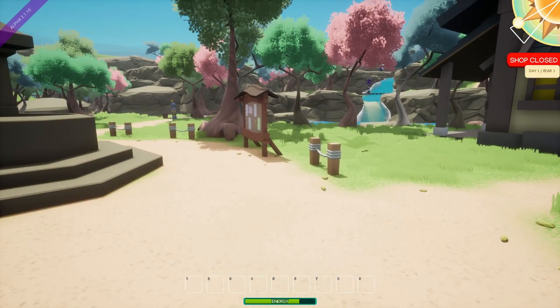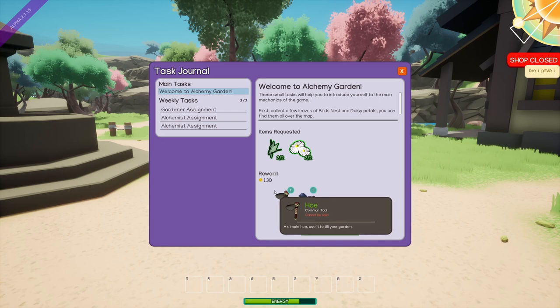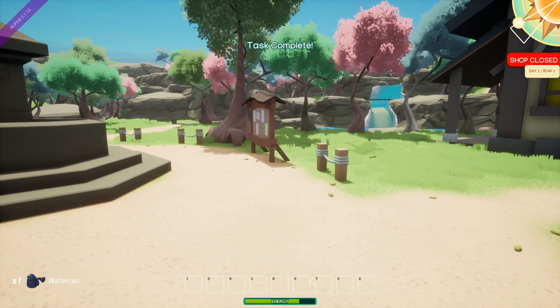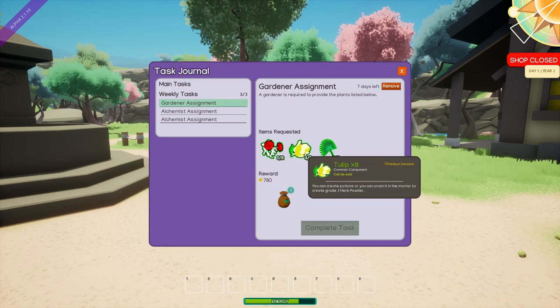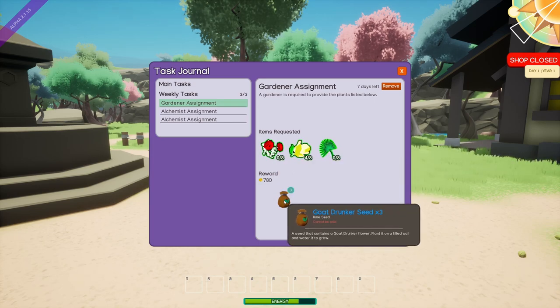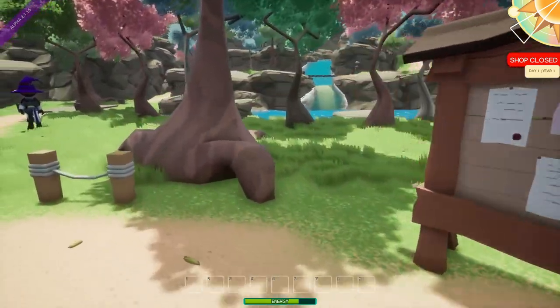Let's look at our journal. First things first — I was about to buy some stuff, and there was going to be my reward, so let's grab that. Now I need to collect tulips, sable miner, and roses, and I get goat drunker seeds as a reward. Never heard of it, don't know if it's a real thing, but we're going with it.